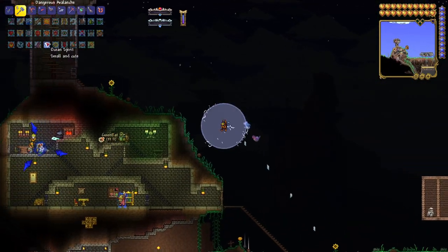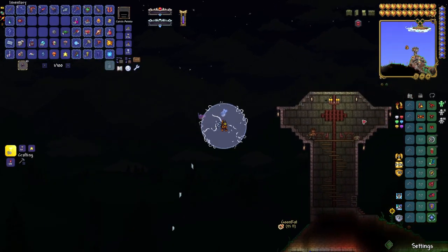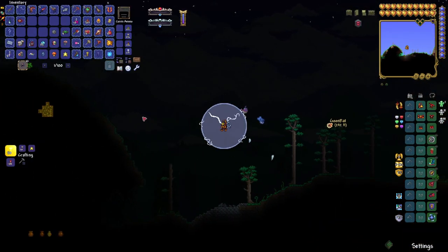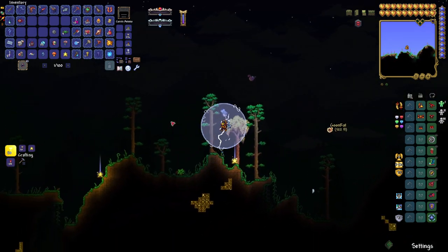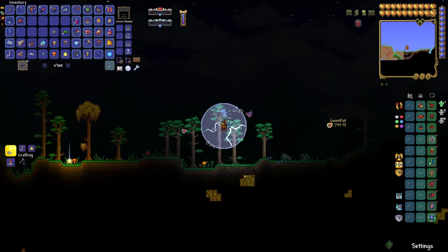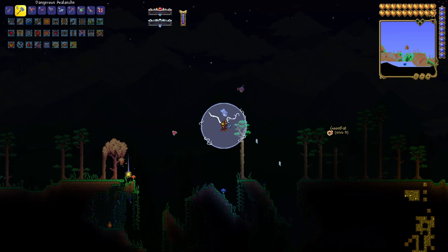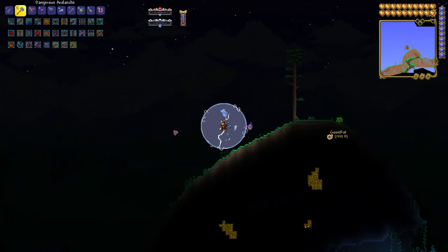We can't get the vampire knives yet — we have the key but we can't open the chest until Plantera dies. We were close with Plantera that one time. We weren't — we didn't even get through a quarter of her health bar. Whatever, don't give false hope. Something's going on in the mushroom biome because there are a bunch of mushrooms on the surface.